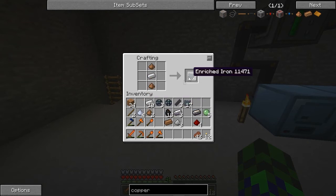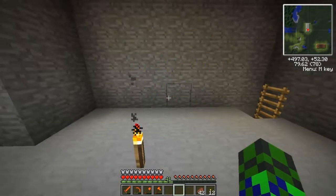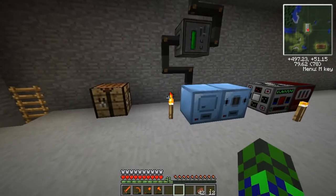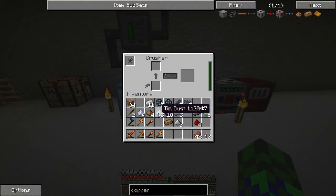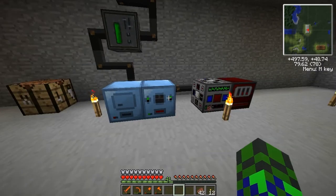That's three iron for every six enriched iron. But if you have copper, four enriched iron is only two copper dust after enriching it. And if you're like me, I found a ton of copper and hardly any iron and tin, so I just use my copper for that.